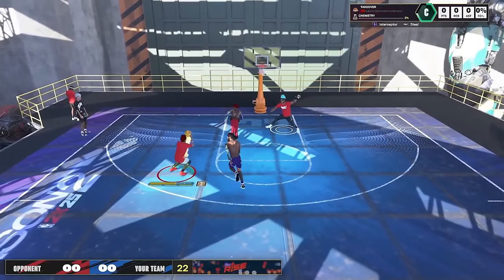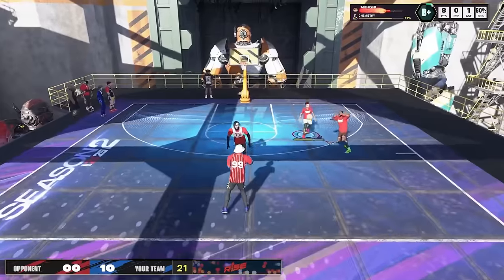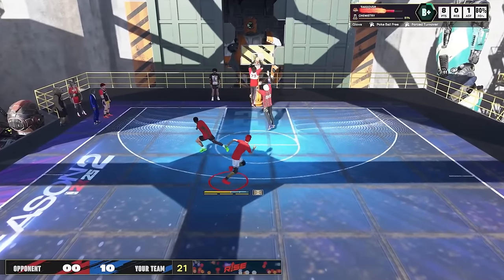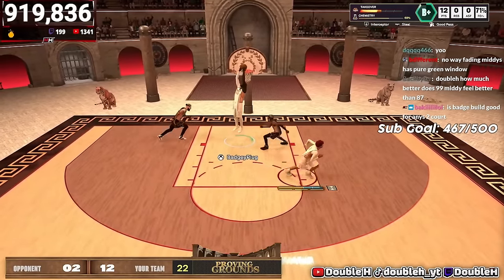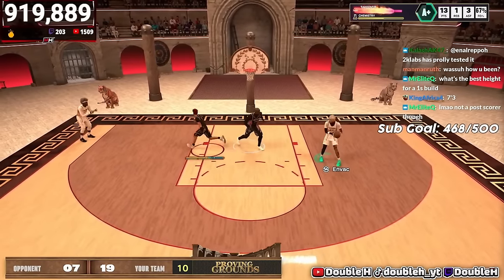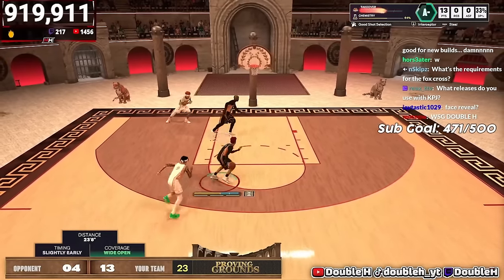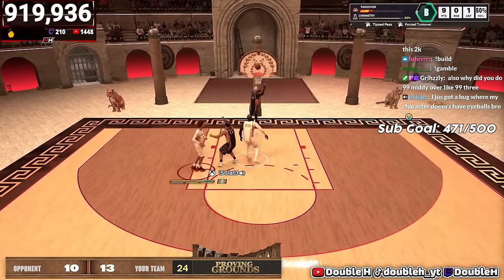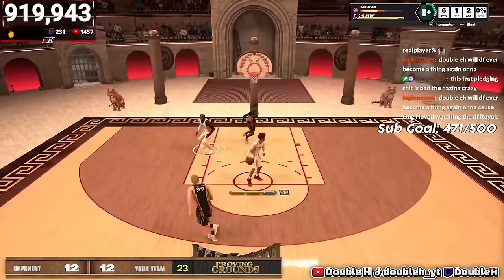Moving on to the defense — the lanes are crazy on this build. Depending on what version you make, you're going to get Gold or Hall of Fame Interceptor. This build plays very, very good defense. It gets a 91–94 steal depending on the version. You're going to get plucks, you're going to get lanes, you're going to be able to bait people. Look at that jump lane — remember this build is 6'3 and doesn't have crazy high wingspan, but it gets the job done. I'm tipping passes, running all the way down, still getting the steal. I'm in tons of lanes, getting a bunch of stops. I even got a steal just having my hands up because of the high steal rating.